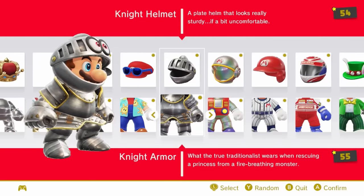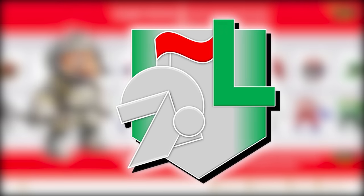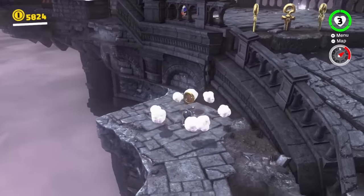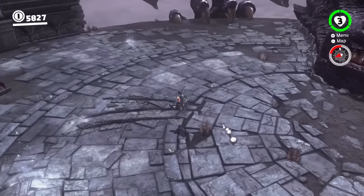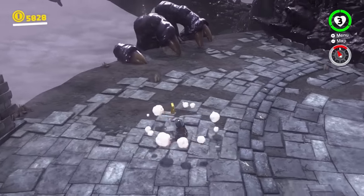The knight armor is such a cool concept, but it's not really a reference to anything as far as I can tell. Luigi has a team in Mario Super Sluggers called the Luigi Knights, and there are knights in the Luigi's Mansion series, but I'm pretty sure this is just a knight costume. The main reason this costume's ranked so low is because I feel like it was a huge missed opportunity — realistically it really should have been paired with the Ruined Kingdom, but it ended up being added as DLC instead.